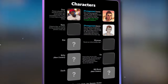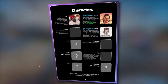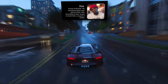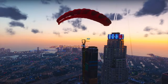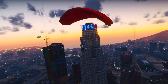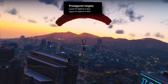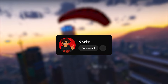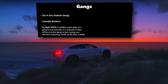As for characters, we already have insights into several individuals set to appear in the game. While Jason and Lucia are the main protagonists, the leaks have revealed the existence of other characters including Dre, Sam (a friend of Dre), Kai Wyman, Zach R.B. Shaw, and several others like Vicky, Iris, Shanice, and YJ. It's quite astonishing that we even have details about their heights — Lucia stands at 5 feet 3 inches, while Jason measures 6 feet 1 inch tall. We've also got details on three different gangs set to make an appearance in Vice City: Sand for Sand (a Haitian gang), the Guardia brothers, and the far-right militia.